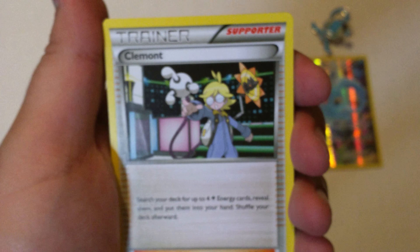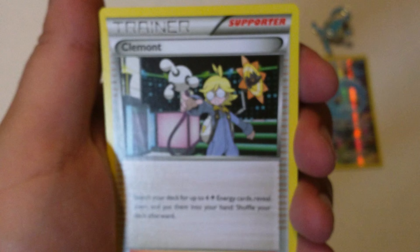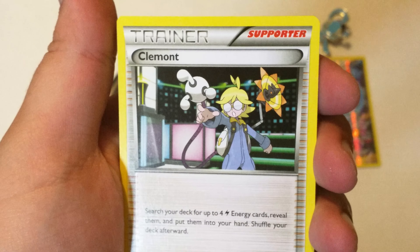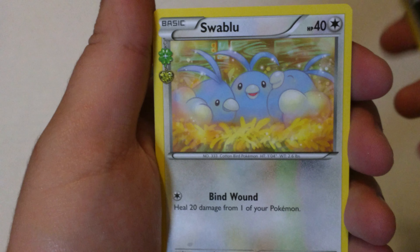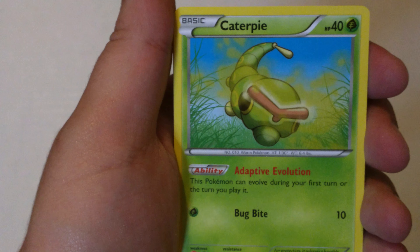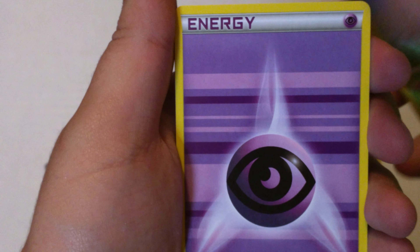Here are the two packs — we got a Blastoise and a Pikachu pack this time. Opening the Blastoise pack first. We pulled a Clement, the electric gym leader from the Kalos region — I'm playing through that in-game and just forgot — Team Flare Grunt, Swablu from the Radiant Collection, Caterpie, and a Psychic Energy.